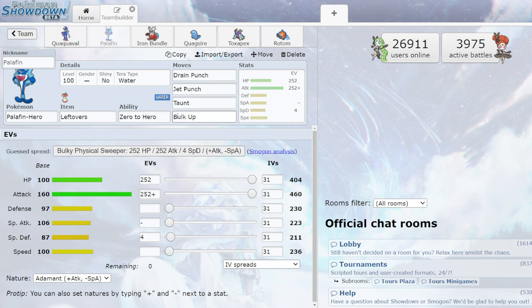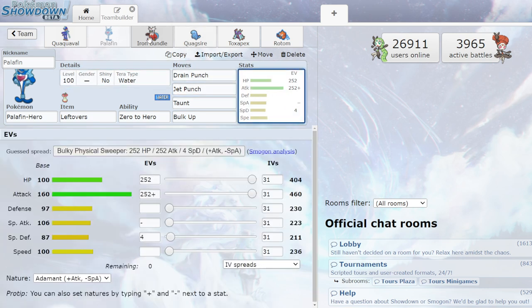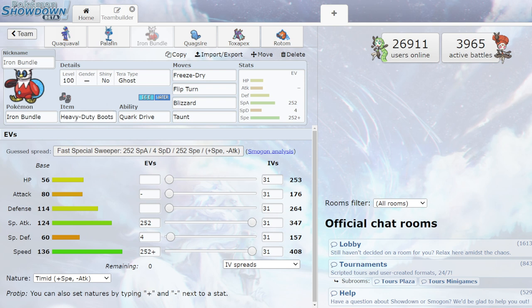Palafin — we all know Palafin is nutty. Look at those stats: 160 attack, great bulk. The Bulk Up set has been really popular and is probably what I'd use: Bulk Up, Taunt, Jet Punch, Drain Punch. You stay alive for so long, just letting Jet Punch do everything. Tera Type Water to make Jet Punch incredibly strong.